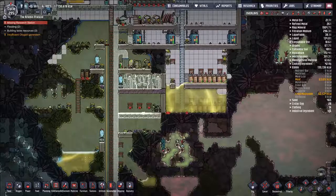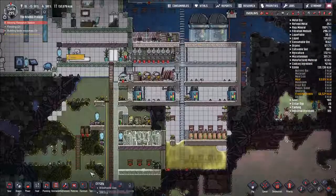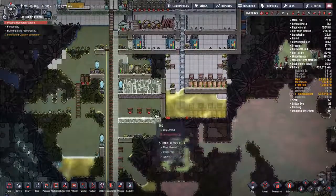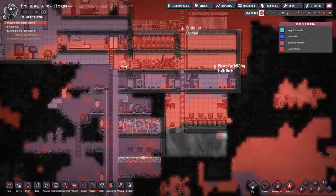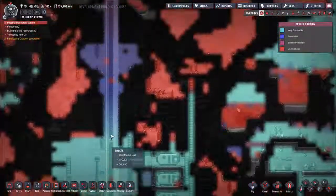Hello and welcome back to episode 73 of our Oxygen Not Included Let's Play series. Let's get straight into it. In the last episode, we started planning out, or sort of digging out, the area for our oxygen generation up here, because that is sort of a rate limiting factor — we just don't have a lot of oxygen diffusing fast enough from here.